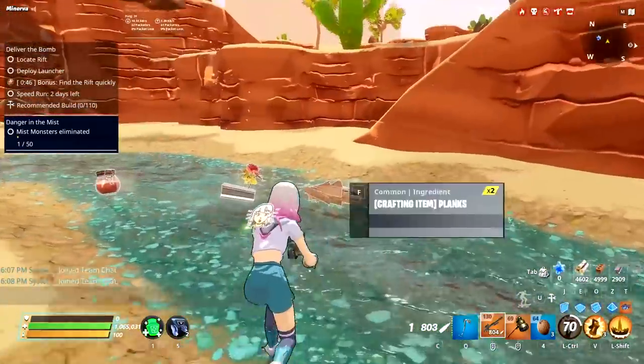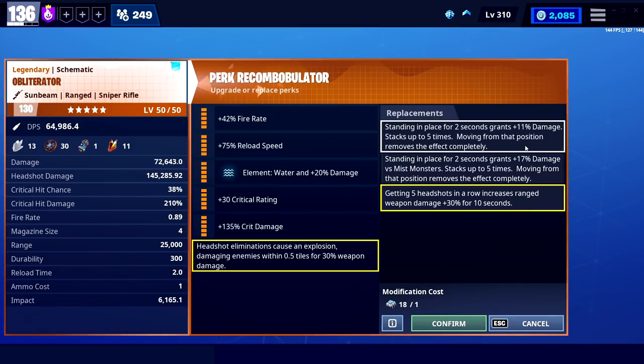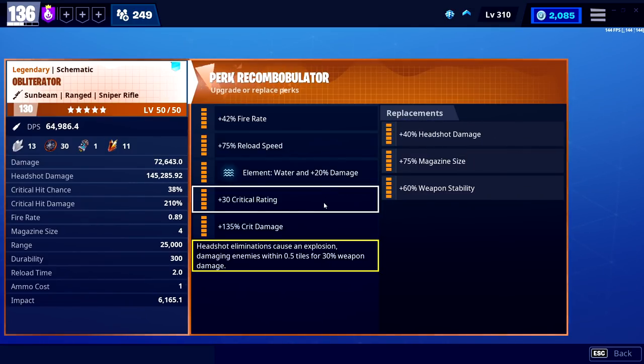The headshot eliminations causing an explosion can be a really nice bonus. Five headshots in a row to activate is only for the truly skilled — if you can activate that six perk reliably, teach me your ways. The rest of the standing-still bonuses are not something I recommend for a human player.